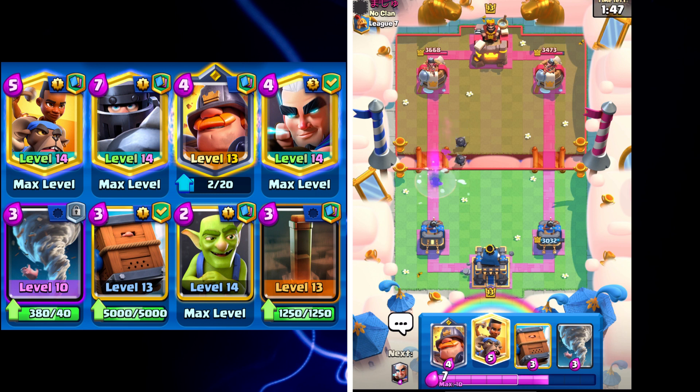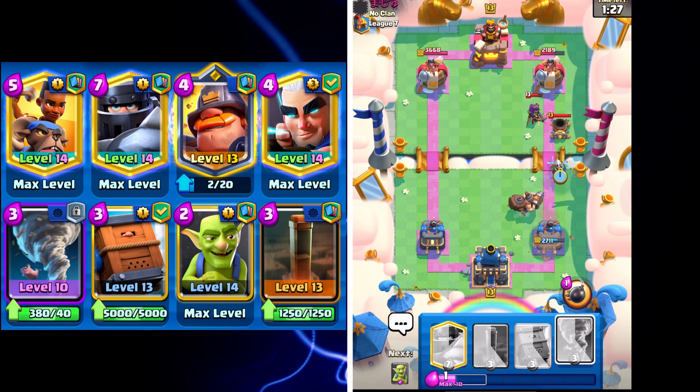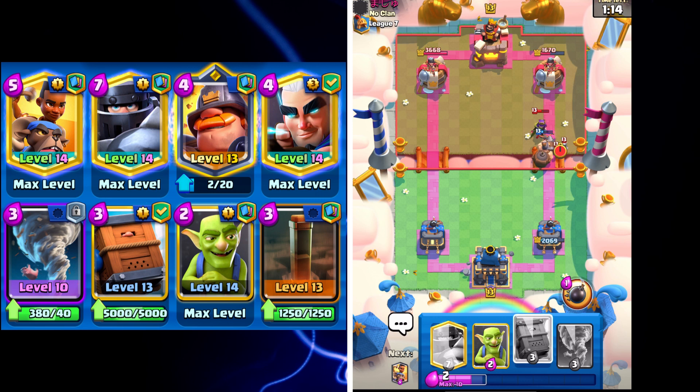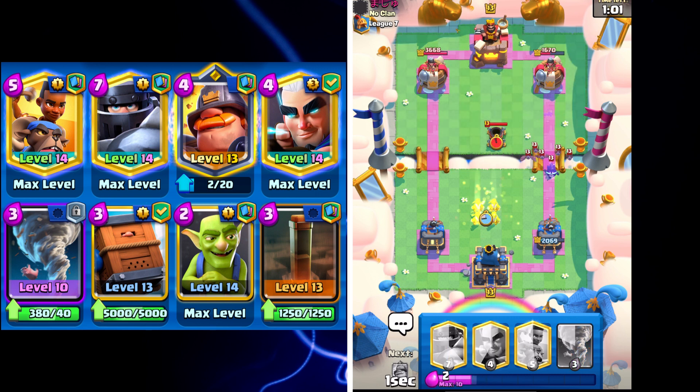I'm going to wait for some elixir and then go Ram Rider — let's see what he uses to counter it. That's not going to be enough, he has to go something else. I'll take that all day. We're going to get a ton of damage here. I placed the Mighty Miner too far back so I have to go Magic Archer and hopefully get some chip damage. I'll go Earthquake — a bad play by myself gives him a couple extra hits from the Mortar. That's not a problem because we're going Royal Delivery on top and I think take out the Archer Queen. Heading into double elixir I think we're going to be all right.